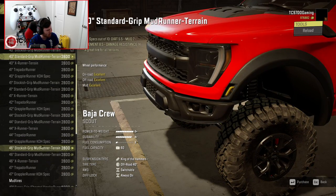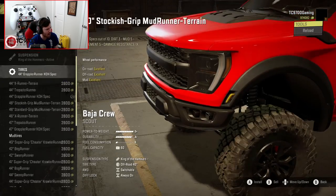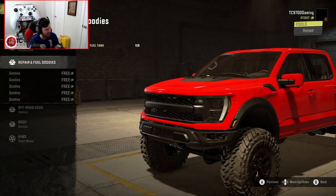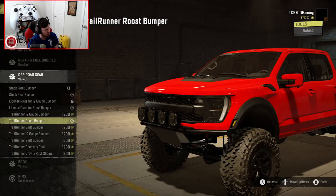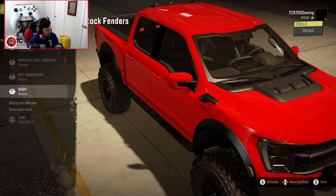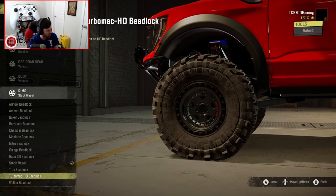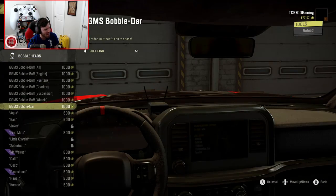We're going to do the Hammers suspension, throw some 44s on there. Not too crazy of a build - we're not going to go super in-depth with this one. I will do a Pintel Hitch on the back and let's throw some repair and refuel goodies in there. We'll do probably a Roost bumper in the front, and a Recovery Rack, Rock Sliders, Shift bumper in the back. I'll leave the stock fenders on for now. The Walker Beadlocks look so sick, and of course the Bubble Darn.